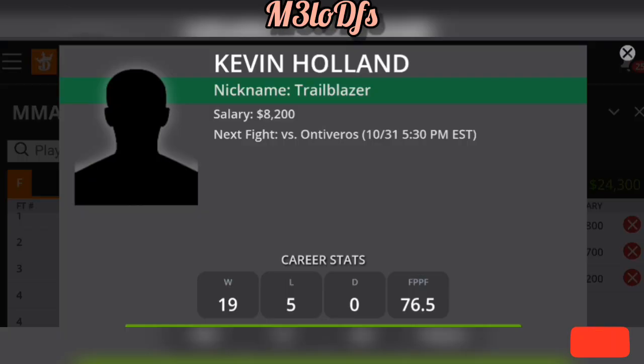Going to the last fight here — I'm going to go with Kevin Holland, knowing he's going against Barros in a last-minute fight. This is a great advantage spot for him. Holland has a five-inch reach advantage. He's on a three-win streak, averaging 92.8 fantasy points on DraftKings. He has KO/TKO finishes twice in the past three fights. He's averaging 4.7 strikes landed, 2.9 strikes absorption, with 50% strike accuracy and defense. Love this fight — it's an easier matchup for Kevin Holland at $8,200.